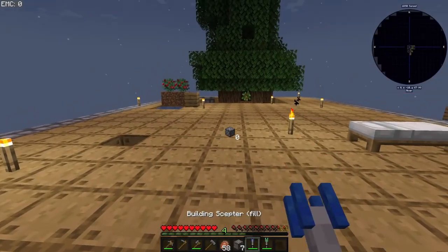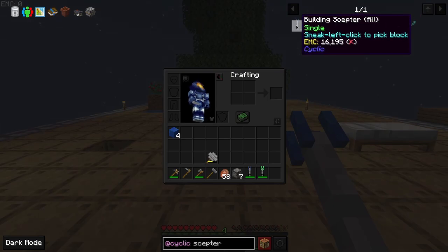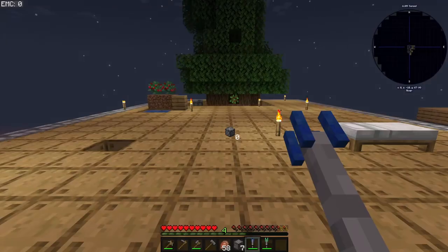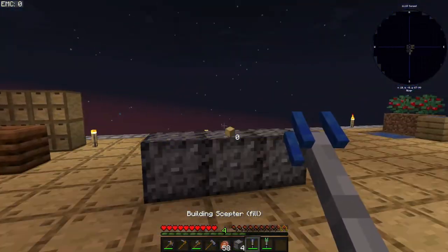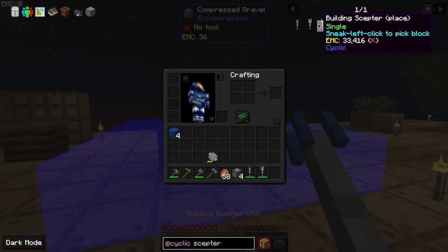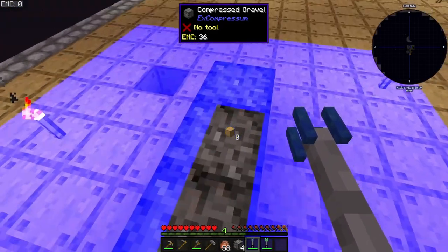Let me interrupt you guys a bit. I found these things called scepters from Cyclic that can be used to build. There are fill, exchange, place, and randomizer modes. I've only made fill and place. This can serve as the building one, but they are a bit clunky. For fill, it basically just fills the area you're looking at — it does not replace stuff, just fills it.